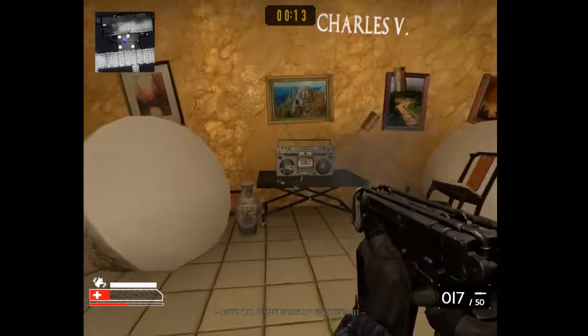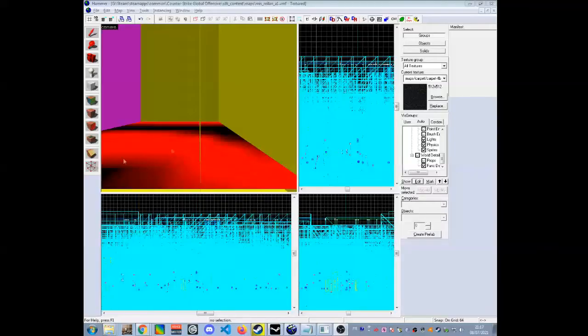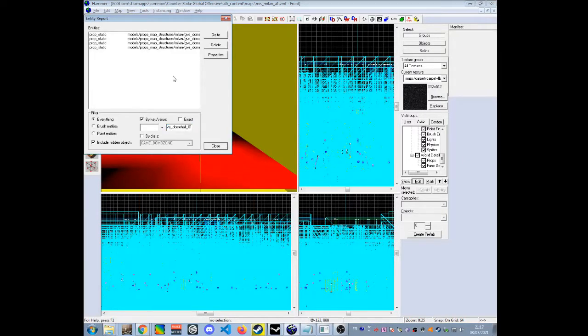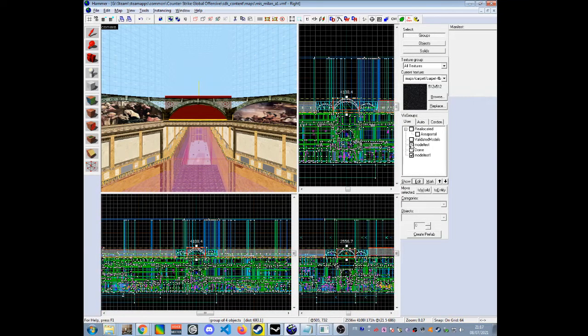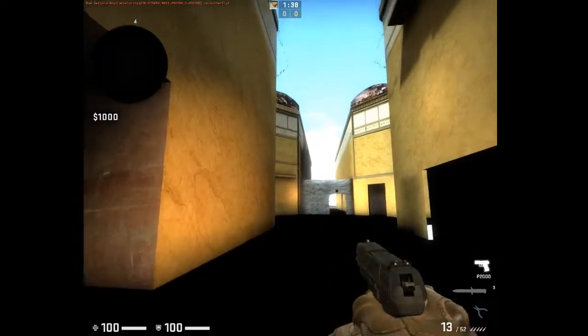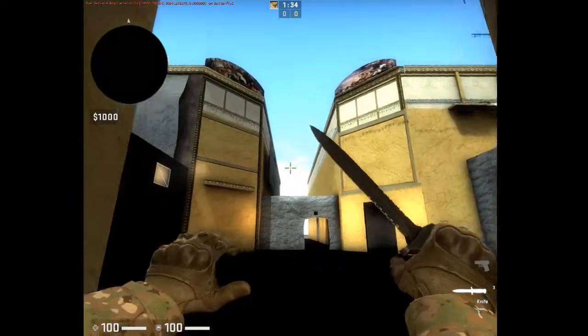Because the error message when a model is missing is huge, I had to do it step by step. Step 1: find a model through the entity report. Step 2: click Go To. Step 3: group and put every model in a new vis group. Step 4: disable all props. Step 5: reactivate the models through the vis group I created. Step 6: test the map. In the end, I did it by batch — it was much faster.